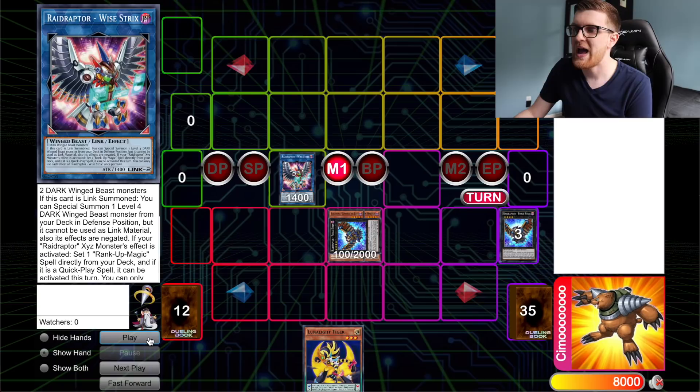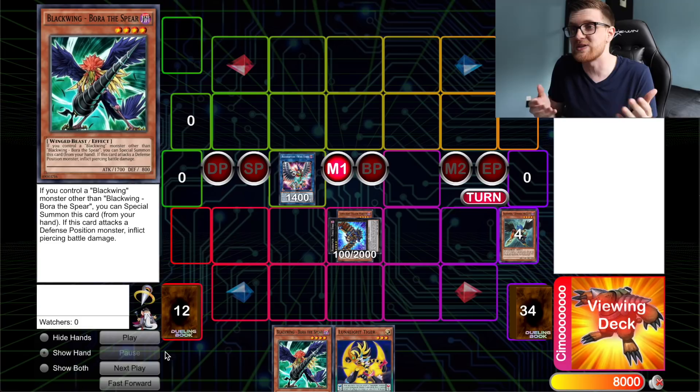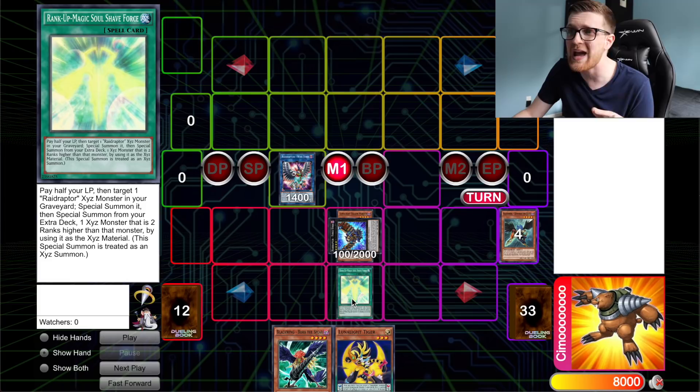We're going to use Force Strix to search a copy of Blackwing Bora the Spear. This is one of the cards you could consider a brick in this strategy, but if you draw it, it doesn't matter because you can still use it to combo off. Any of the brick cards, if they're in your hand, are still going to facilitate the combo — you're just not going to be searching them through the traditional means. This is going to trigger the effect of Wise Strix, which sets a Rank Up Magic directly from our deck, and if it's a Quick Play spell, we can activate it this turn.